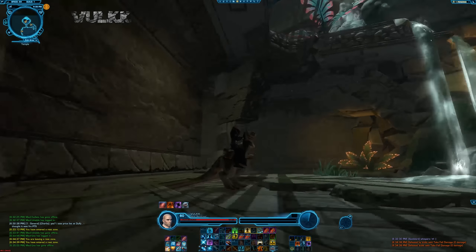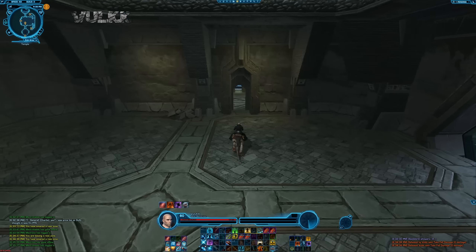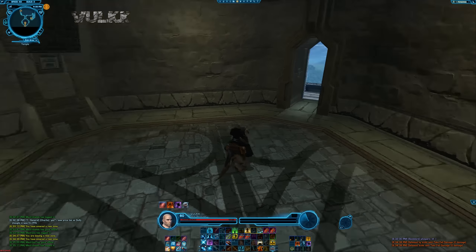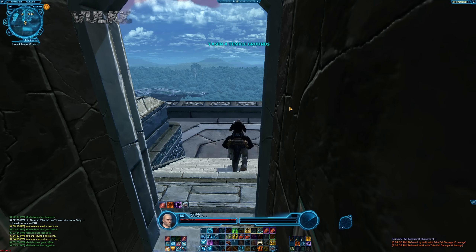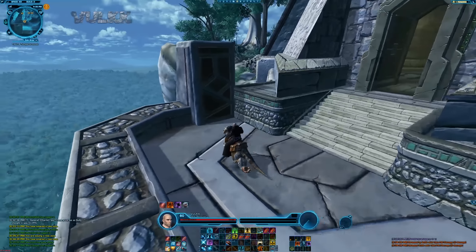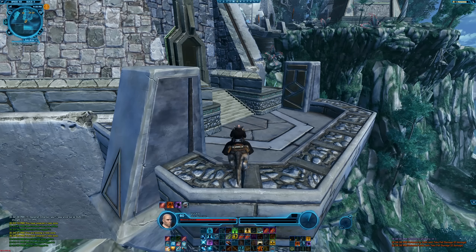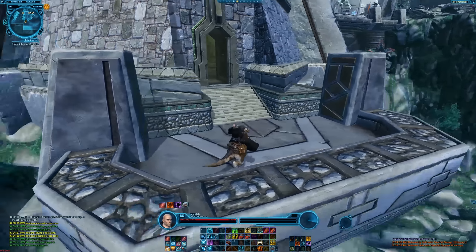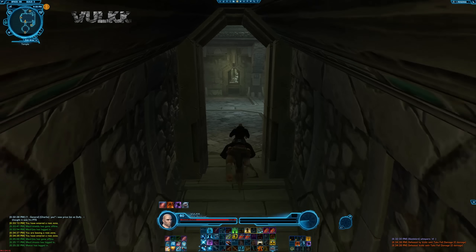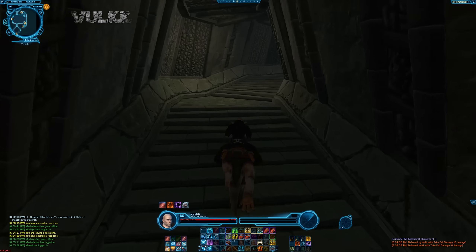You can actually climb up to the top, and if I manage to remember how to do that I may show it on the video — it's very possible I will not remember. This small room costs probably about 2000 Cartel Coins, or between half a million and two and a half million credits. The total amount to unlock the entire Stronghold is about 20,000 Cartel Coins, and if you want to purchase it with credits it's about 13 million credits — really, really expensive.